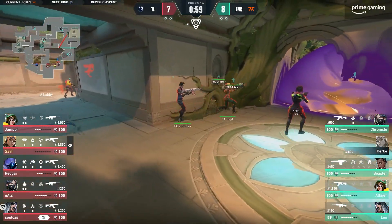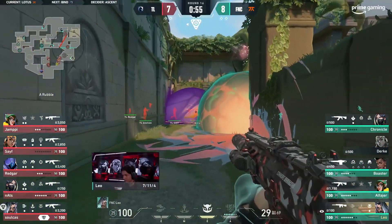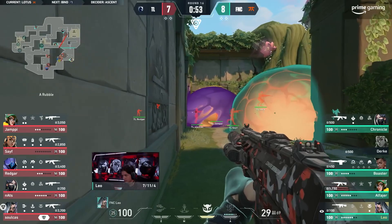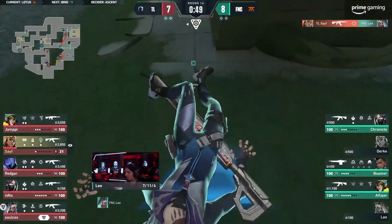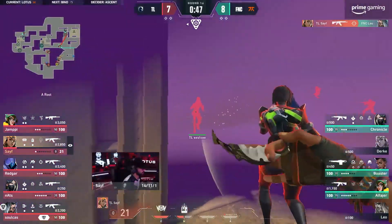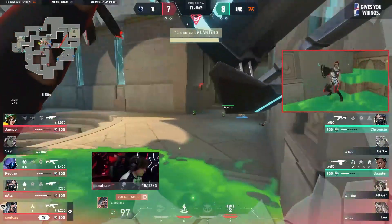He can't claim the space he wants but he might be on for a kill — no, a little too shallow. Leo stuck around. This is a very brave, ambitious move. He needs to get a lot done from this spot and he'll get absolutely nothing. Safe sacrifices himself so the team can get the space and the trade.